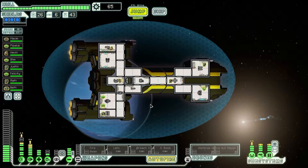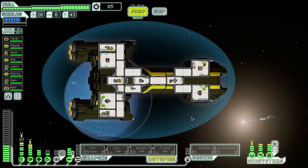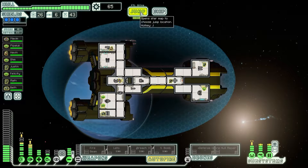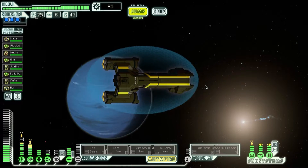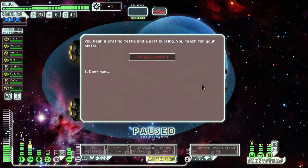We're gonna end up with a massive collection of scrap and nothing to spend it on, aren't we? We might as well upgrade this another two points because we've just got so much reactor juice to play with. We have to go this way, then get down, then go over, then up.